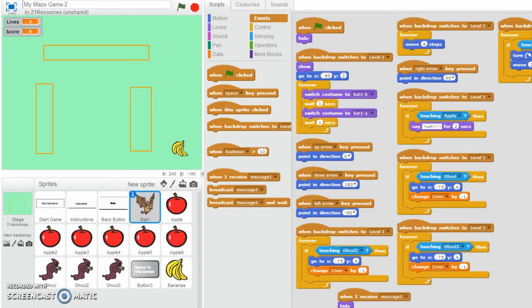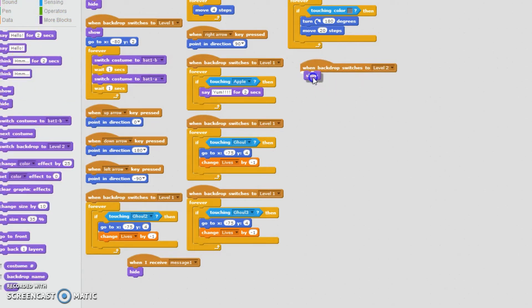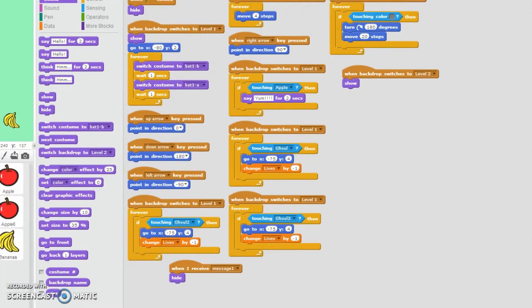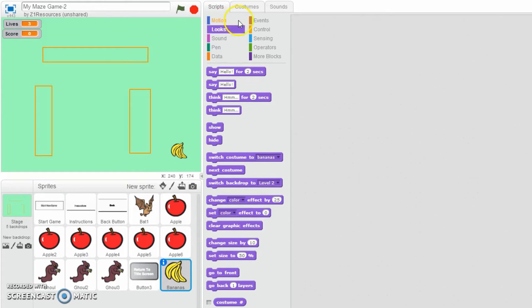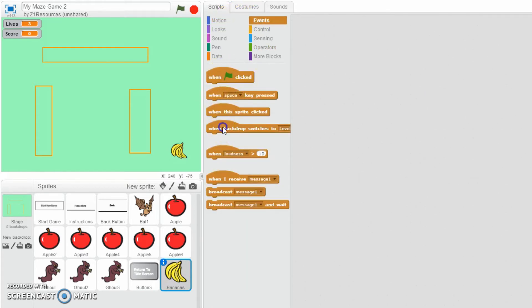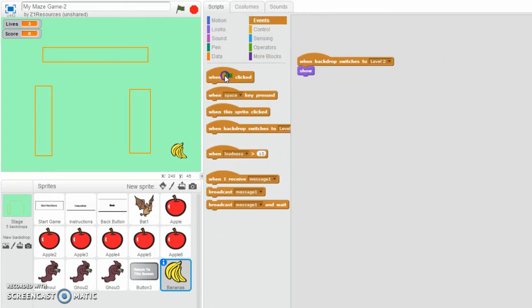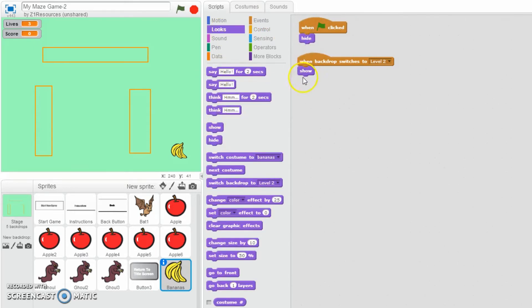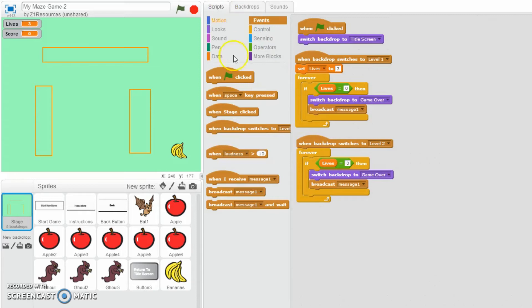Let's have a look at the bat now. Let's move over so you can see all of the code. I can have when backdrop switches to Level 2, just make sure that we are showing up. So for the banana sprite: events, when backdrop switches to Level 2, we want to show. It's getting back into the rhythm - making sure that when the green flag is clicked, we are hiding, and then at a certain point in the game we are showing up. With this backdrop, we want it to be when score gets to 6 - forever if score equals 6, because that was the number of apples, then we switch to that backdrop.